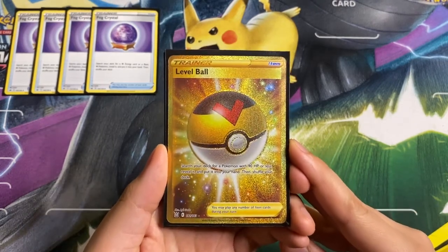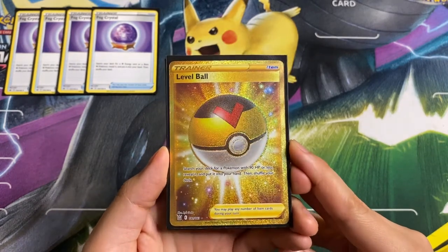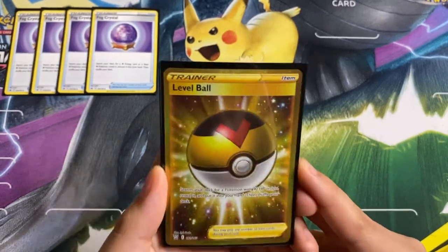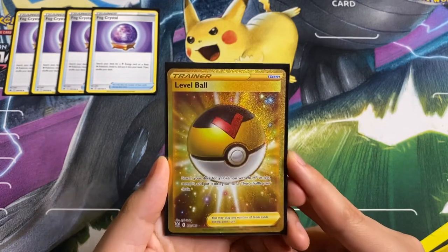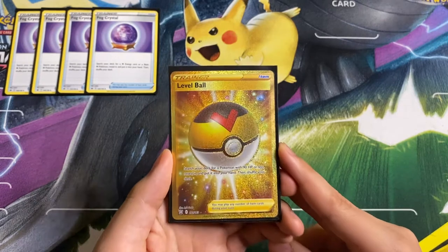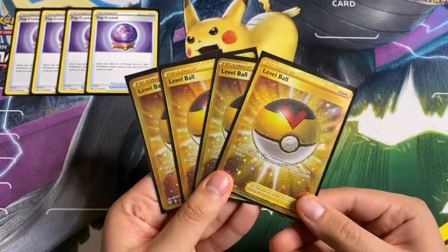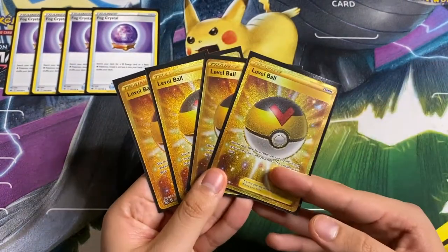Next up we have Level Ball: search your deck for a Pokémon with 90 HP or less, reveal it, put it into your hand, and shuffle your deck. This searches out Inkay, Sobble, Drizzile, and Remoraid — very good card. I like to Level Ball for Drizzile to get a Cynthia's Ambition after our opponent knocks out a Pokémon. We are playing four copies since it searches out literally half our Pokémon lineup.